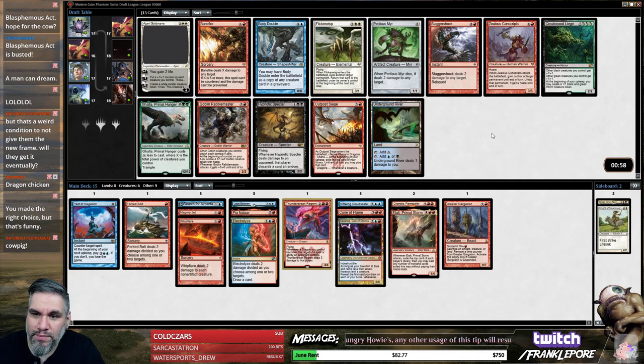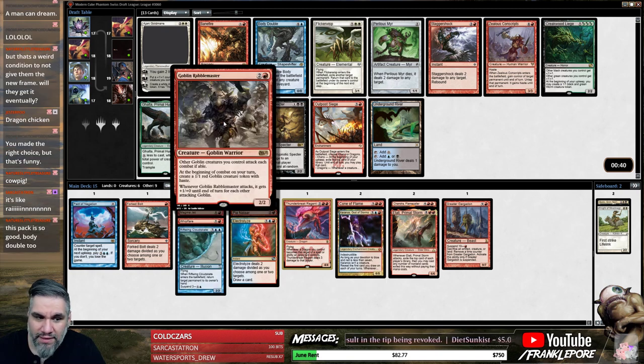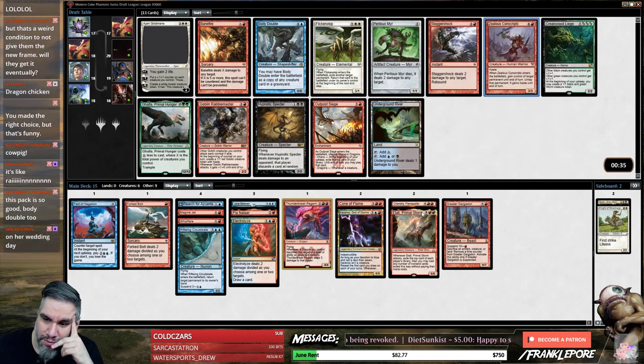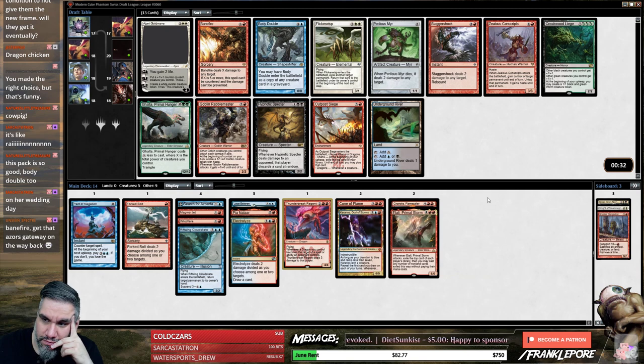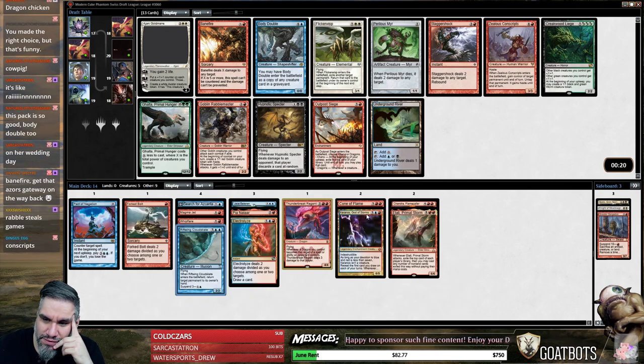Crazy good red cards — Zealous Conscripts, Goblin Rabblemaster, Staggershock, and even Outpost Siege are just pretty reasonable. Would love some red-blue fixing because we have a lot of doubles right now. I think it's actually just Rabblemaster. I mean Zealous Conscripts is actually pretty busted. Take the Bonfire and Azor's Gateway might wheel. I think Rabblemaster is just a better card — it's probably Conscripts though.